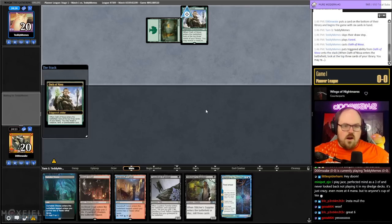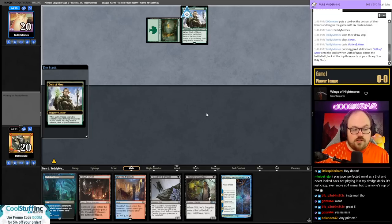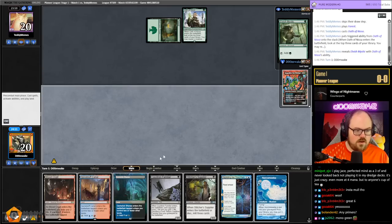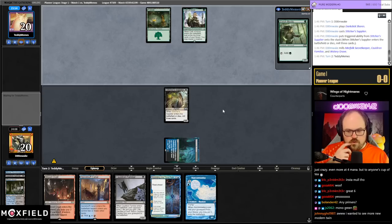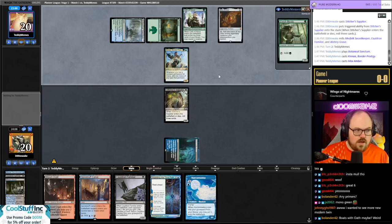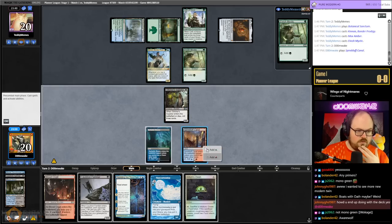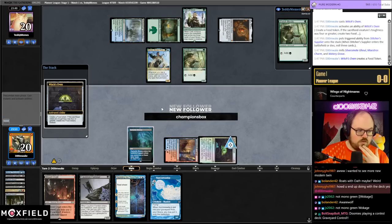The green menace is leading on Oath of Nissa and not an Elf — pretty happy to see that. Then they also reveal Gigantha, so they're not playing mono-green at all. I drew the Oven — kind of want to sack the Supplier though, so let's go Oven, then sack Supplier. I guess I didn't need to do that main phase to be fair.